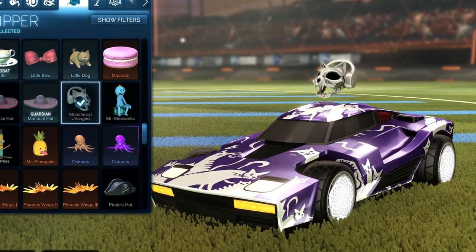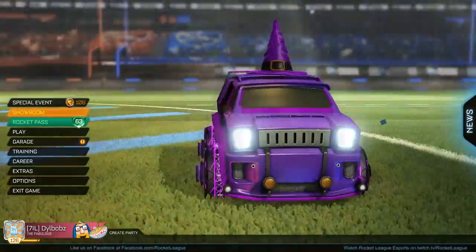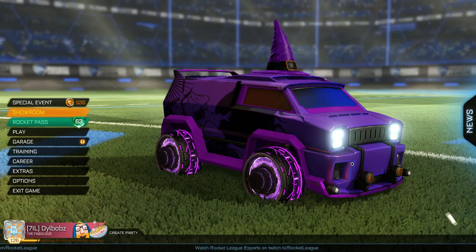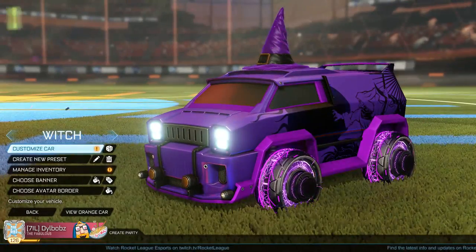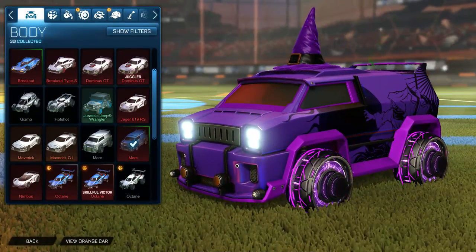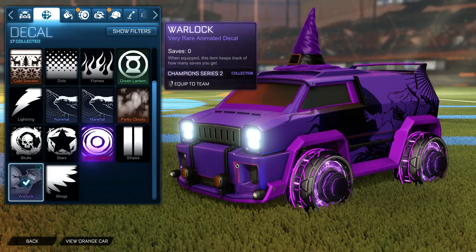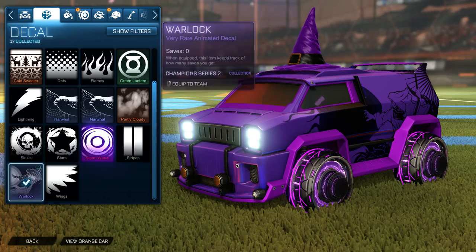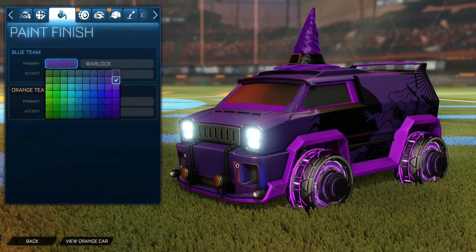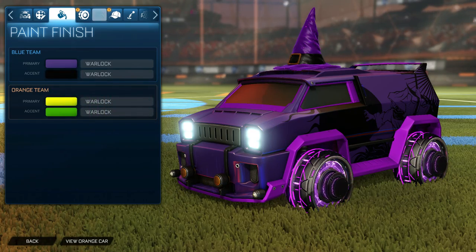The final car is this witch themed car — it's all purple, all spooky, there's lightning flying around, it's really a Halloween themed car that a lot of you might like. I've chosen the Merc for a specific decal, though you could do it with a different car. You want to get the purple Merc — if you don't have a purple painted Merc, just use a regular Merc, it won't really matter, but the purple looks much better and it's only about one key. Then you want to get the Warlock, which is a specific animated decal for the Merc. For the paint you want to go all the way to the right, one down, and for the accent go to the very bottom left, which is black.